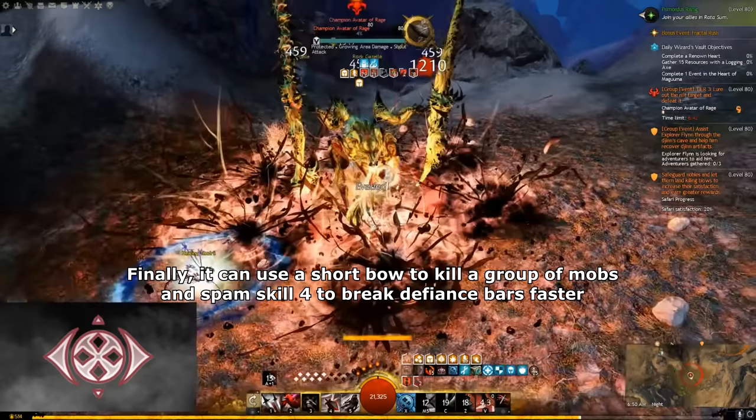Tempest is the easy version of Catalyst — it has less damage compared to Catalyst, but in return Tempest is easy to play, since it requires you to cast an overload skill that has a long animation, which makes the rotation slower and easy to learn. So Tempest has decent DPS, high sustain, and it's easy to play. So Tempest is S tier.